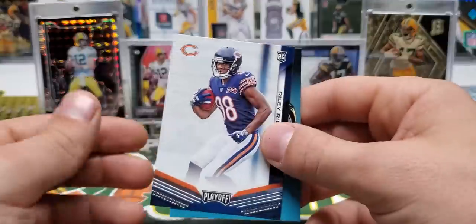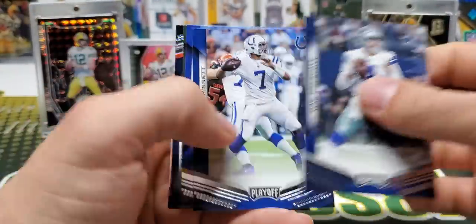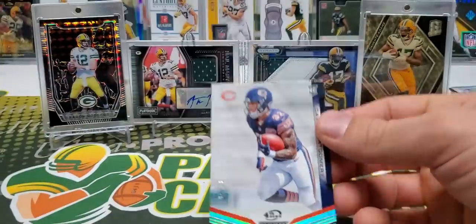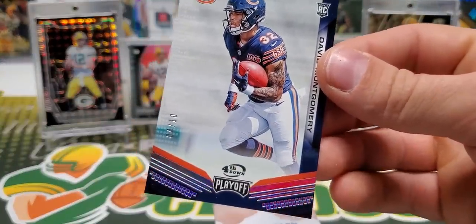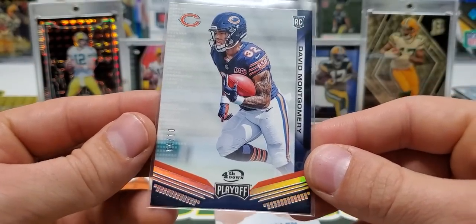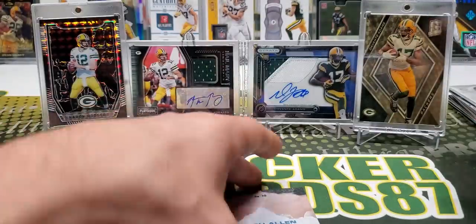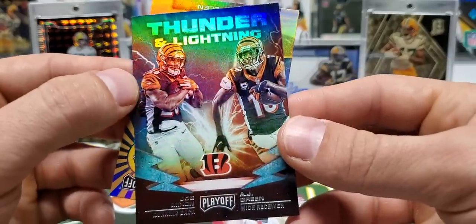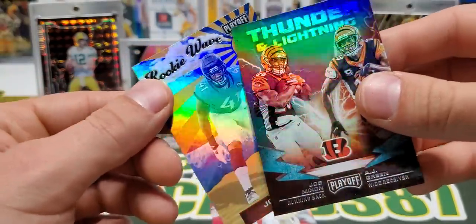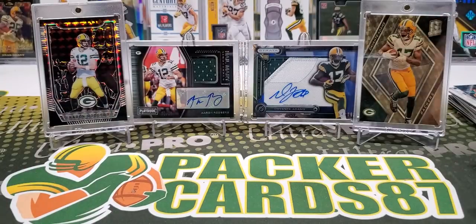Riley Ridley Rookie. And final pack of box number one. Prescott. Jacoby Brissett. The Bus. Favre. We got a Fourth Down parallel — 4 out of 10 — David Montgomery. I was half expecting to pull his auto — or I should say a redemption, seems to be happening quite a bit lately. Thunder and Lightning, Joe Mixon and AJ Green. And then a Josh Allen Rookie Wave. Not bad — it is a cheaper product but they give you some decent looking inserts. Deontay Thompson Rookie. That was box one.